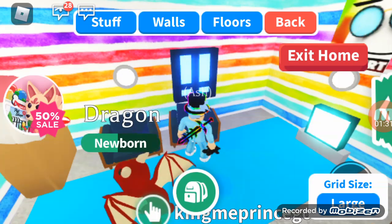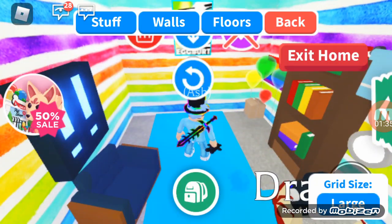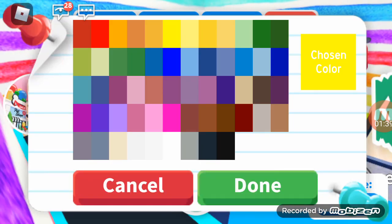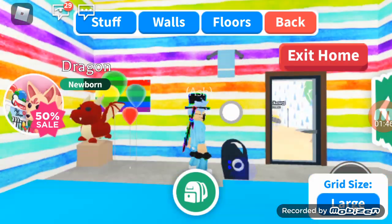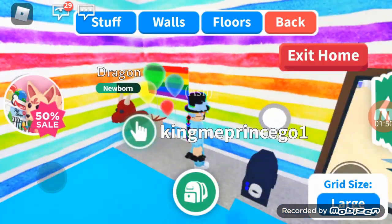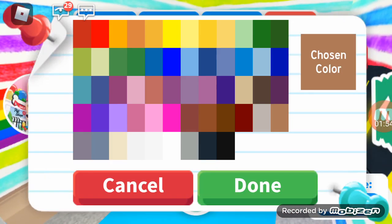I bought a new house. So we're going to update you guys on what I'm going to do. Let's delete this. I put a fog machine in here. Okay, so let's get rid of whatever this is. I think we look good. Let's just decorate the floor a little bit.